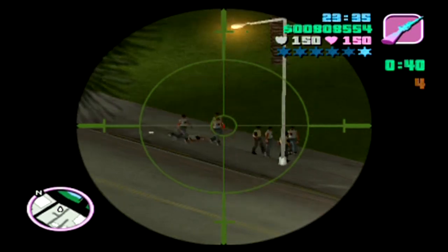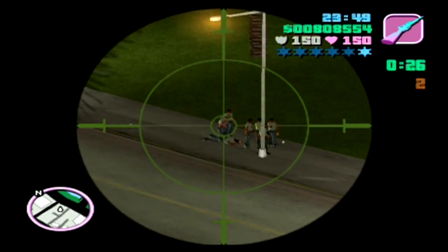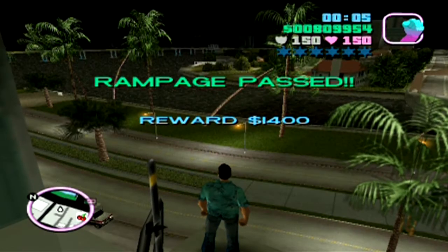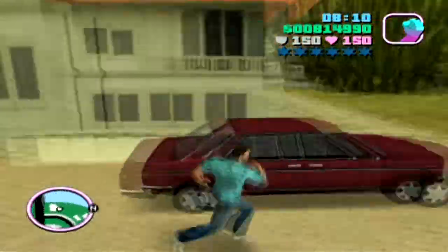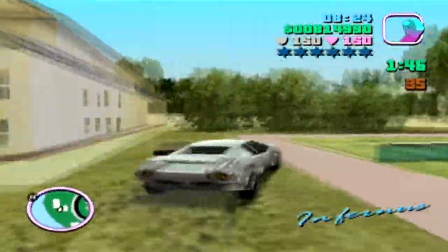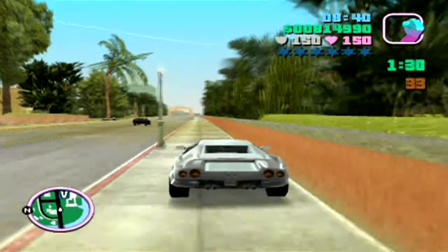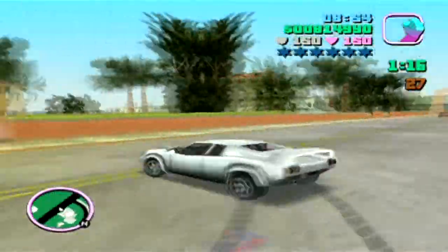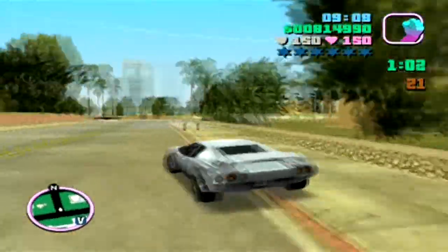Moving on to a sniper rooftop rampage — it seemed like some shots weren't registering, possibly due to a weird hitbox with a streetlight or maybe the targets were just out of range. This is one of those rampages where you have problems with enemies spawning in. A useful tip: by moving back and forth on the rooftop you can manipulate the spawns so more gang members appear. Just move between both ends of the rooftop while sniping the gang members below.